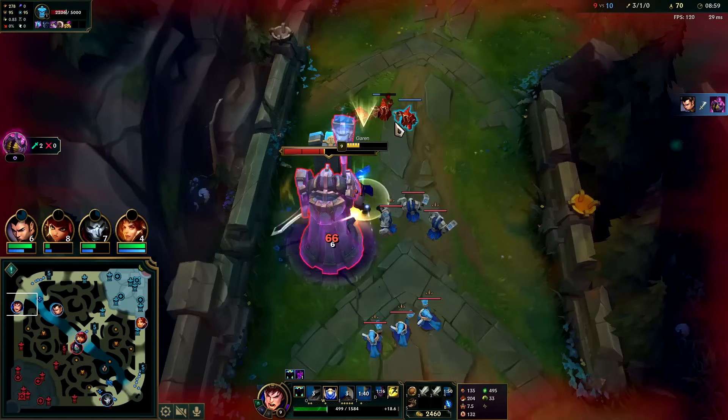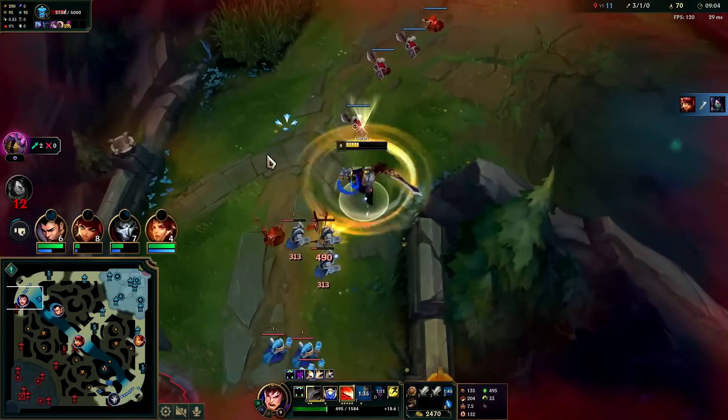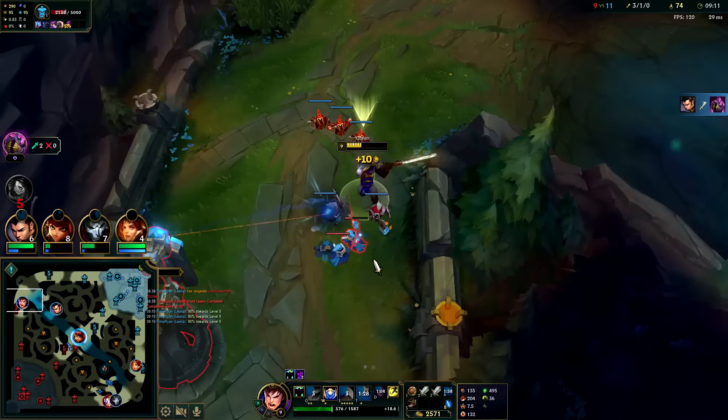You can take advantage of your Q speed-up while on E — so if you're already spinning, you can use Q for the speed-up. Once your E ends, you can use the damage-silence part of Q, or cancel your E early to smack them with the Q burst.